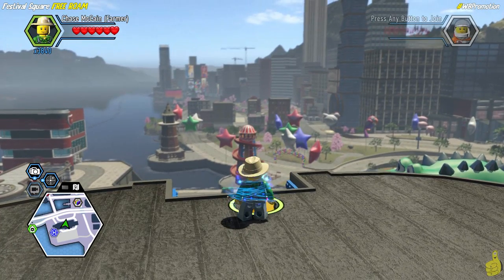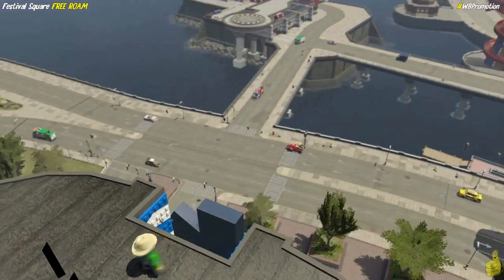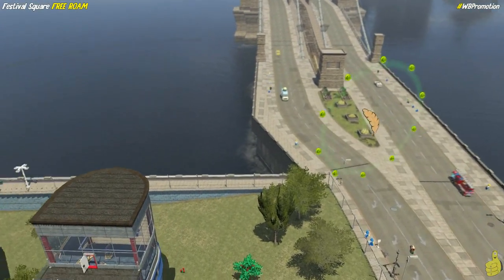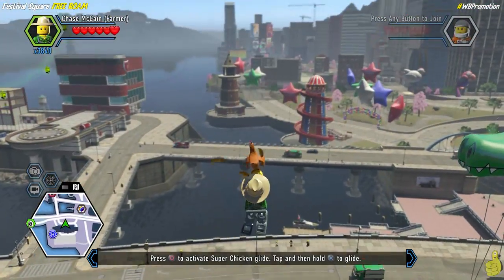We're going to activate these wing rings. I believe there's a super brick out on top of that building, and I don't think you can complete the story without doing this. If you haven't completed the story yet, you probably don't have Rex, which means you probably don't have a crowbar. So you are missing out on some stuff.